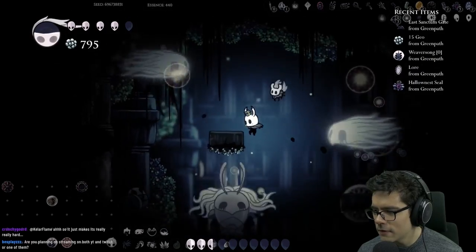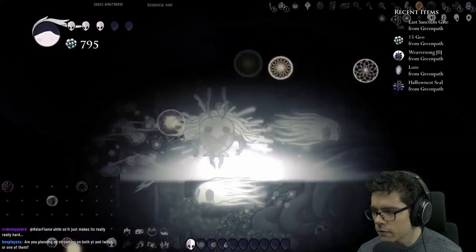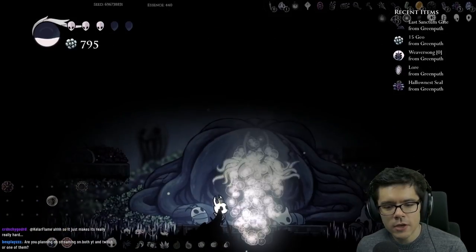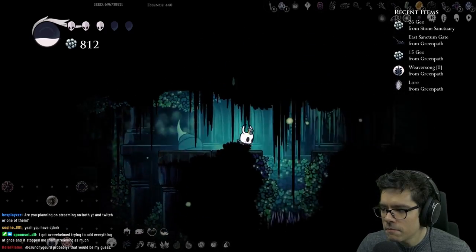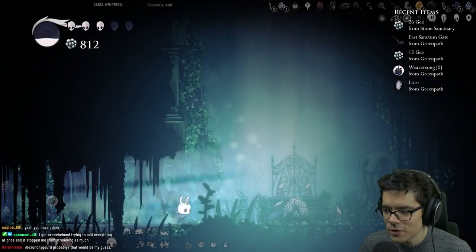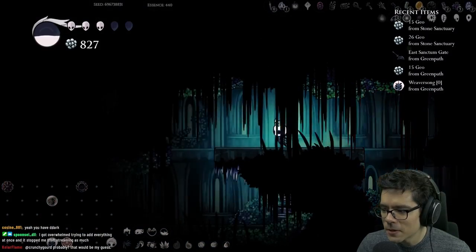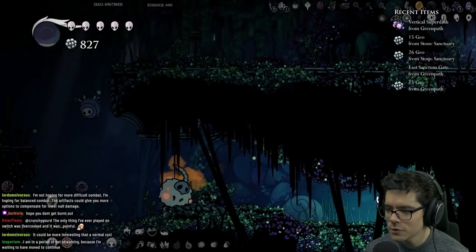Oh I have descending dark, don't I? Oh my god, I have descending dark — what am I doing! Does this mod reduce the damage of the upgraded nails? I did kind of make the randomizer difficult to compensate, however it doesn't really increase the difficulty of the combat as much as it does just make the randomizer longer and more difficult to complete.